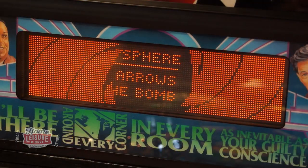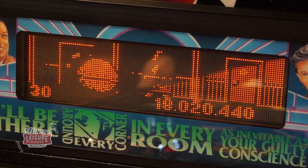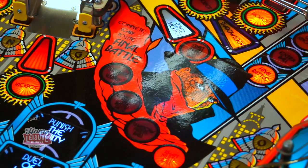The Shadow has a huge amount of modes and features to conquer, all of which will take players throughout a lot of the iconic scenes from the film, including disarming the Beryllium Sphere and taking on the Purva in a unique video mode. All of these modes work you towards the game's final wizard mode: the final battle.